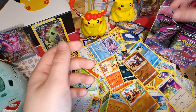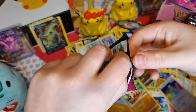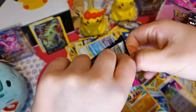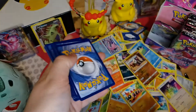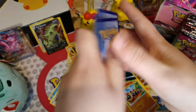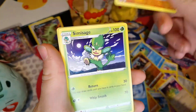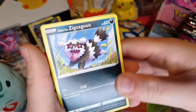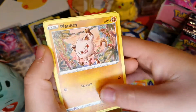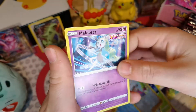We have two left! Water Energy, Galarian Domaitan, Falinks, Simisage, Vulpix - good Pokemon - Chansey - also good Pokemon - Galarian Zigzagoon, Mankey, Plaunger, Shauna, and Milcery again.